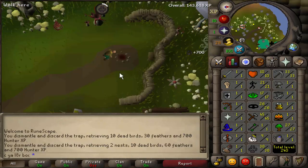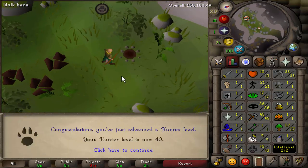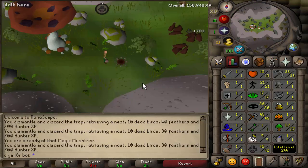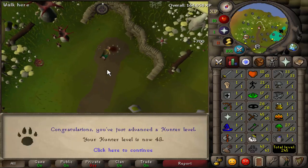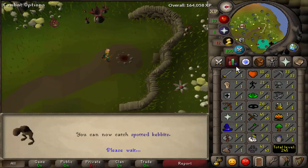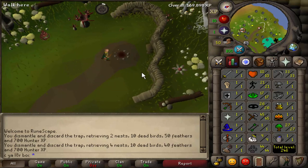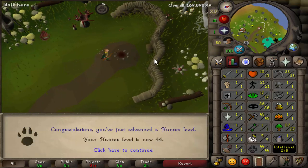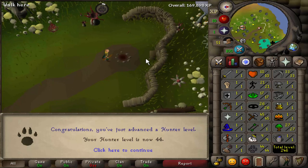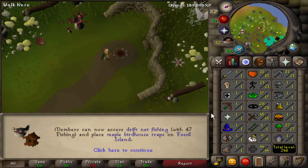37, 38, 39 — huge milestones coming in right now. 40 Hunter, 41, 42, 43 Hunter — one more level and then we can move on to the Maple Birdhouses. We are coming up on 44 Hunter right now. Keep in mind it's still day two of doing the birdhouses. Probably can fit in one or two more runs tonight, but there's 44 Hunter, which means we can now use Maple Birdhouses and we do have the level to craft them.